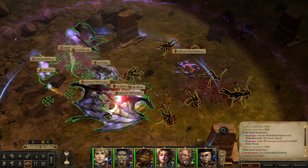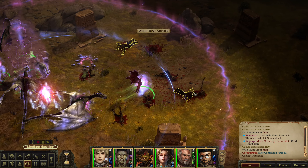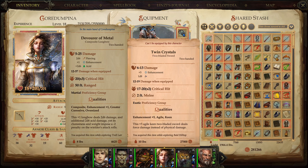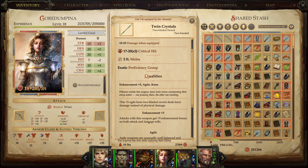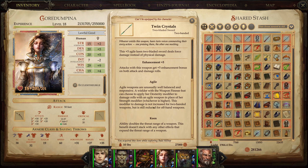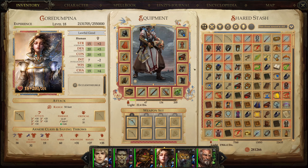Fight done. Loot please. You have what seems to be a two-bladed sword — Twin Crystals. This does not deal physical damage — it deals force damage. It's a plus five keen weapon, so increased critical range, and also agile. Nothing too fancy I would say.